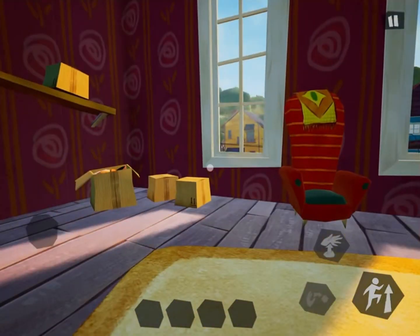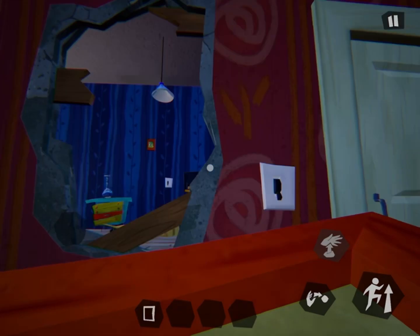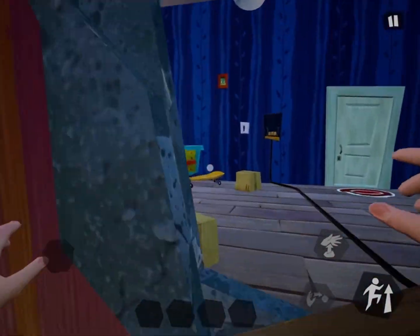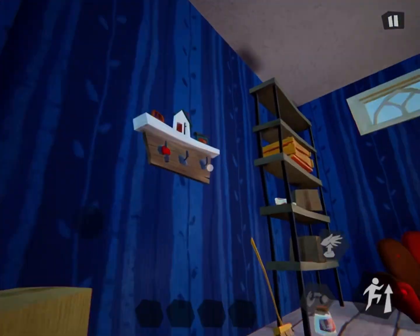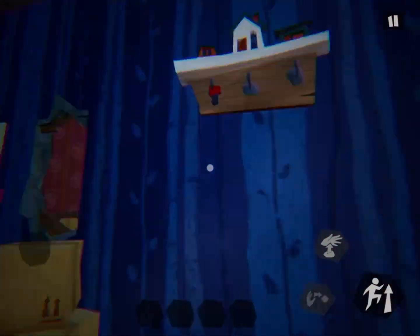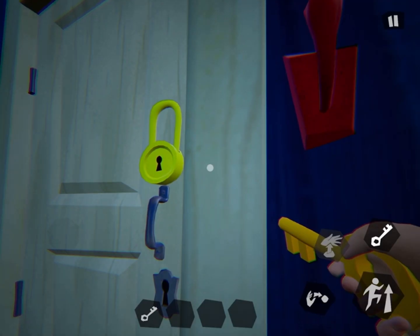Now, don't worry about anything else in this place. Just worry about the painting — take it off and just toss it. Then jump inside this hole that is broken. I want you to look around in this area because you can see a yellow key right next to that, which is kind of stupid to put a key right there.